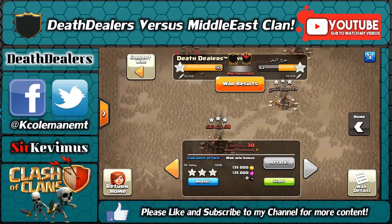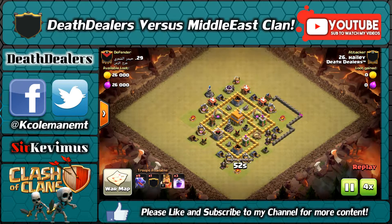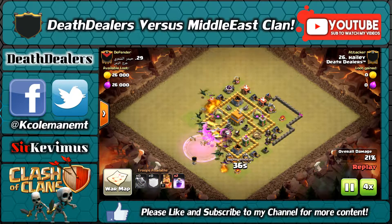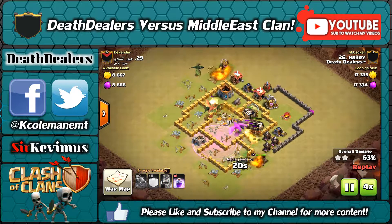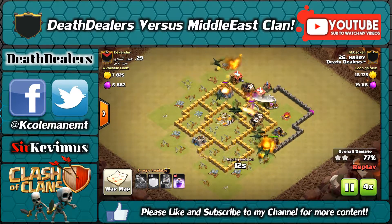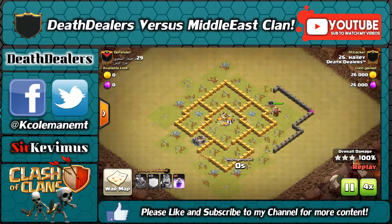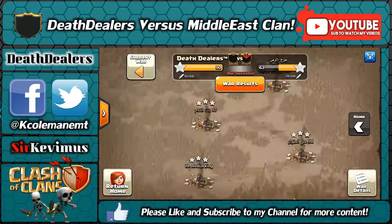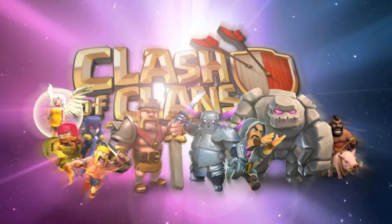This is Haley — this will be our last attack to show. She's a brand new town hall seven with level one dragons and she's a very good clasher. Beautiful dragon line all the way across. That's going to wrap up the video, guys. I really appreciate you watching. We're currently in another war right now that's going great, and I'll be back with a recap for that. Until then, catch you later y'all, take care.